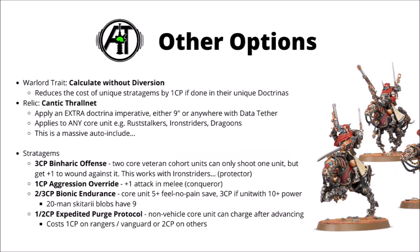The Warlord trait is called Calculate Without Diversion, and it basically reduces the cost of each one of these stratagems by one command point, provided you're in the appropriate Doctrina Imperative. Say for example, if you're using the Binarica Fence one — if you're in the Protector Doctrina, that costs you 2 CP rather than 3. Realistically it's only going to amount to 2 or 3 CP over the course of the game, and that's if you even choose to use these exact stratagems in that exact phase. I'd see it as a bit take or leave.